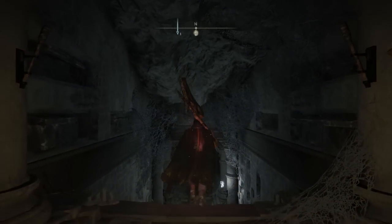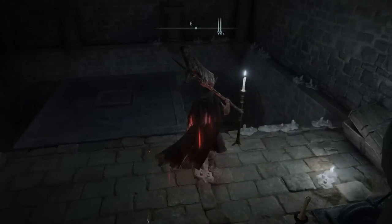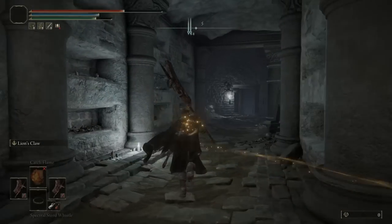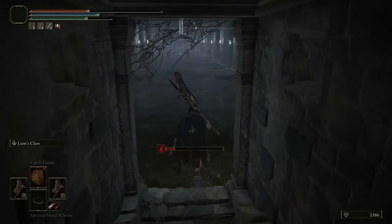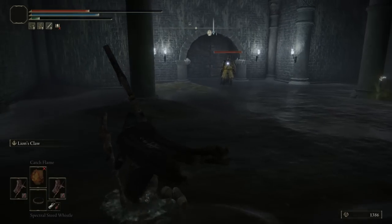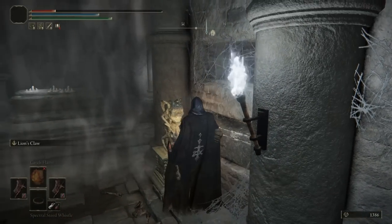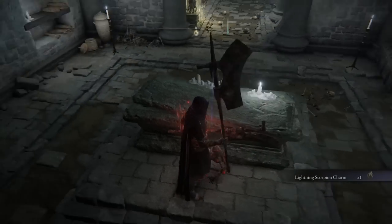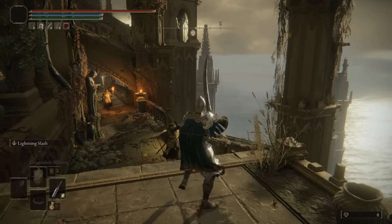Head to Wyndham Catacombs and go towards the north. Go right and interact with the plate — not the one that shoots lightning, but the one for the lift. Continue east, go past the two imps, then head south. Watch out for the sneaky enemies shooting at you. Continue south, take a right, head west, and you'll eventually find a ladder. A knight guards it but can be dodged — go straight up. At the top, stairs lead to a gray mist door. Interact with the statue using your Stonesword Keys to claim the Lightning Scorpion Charm.